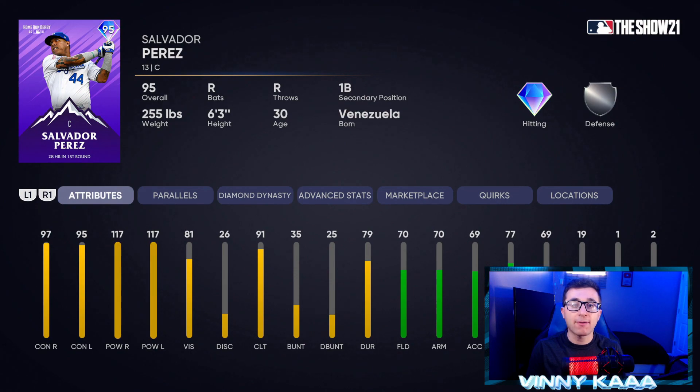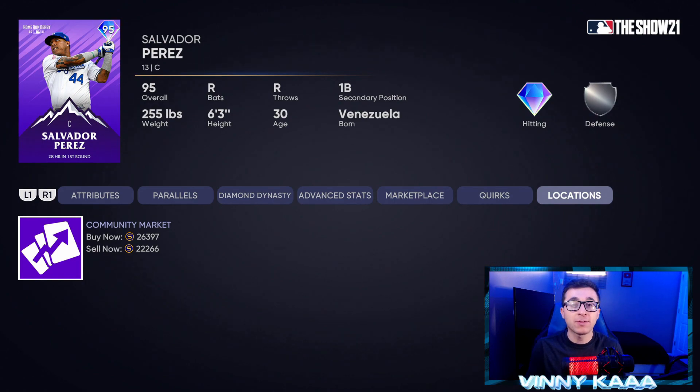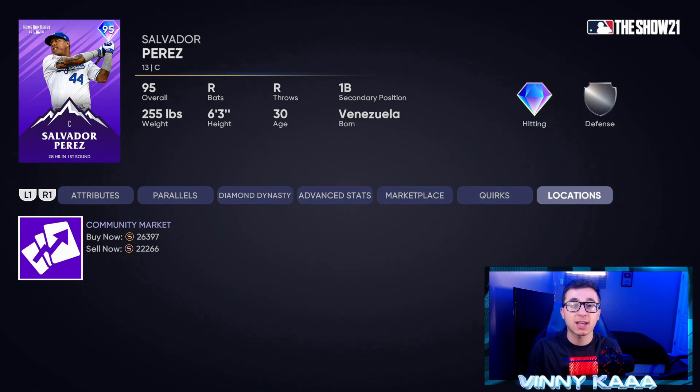At number 3, we have the 95 overall Salvador Perez — the first of two Salvador Perezes on this list. This is the home run derby card with diamond hitting and silver defense. He's not the defender the other Perez card is, but he's an amazing hitter — probably a better hitter than the other card: 97 contact against righties, 95 against lefties, and 117 power against both righties and lefties, which is amazing. 70 fielding, 70 arm, 69 arm accuracy, 77 reaction time, and 69 blocking. Also has 19 speed — very slow. But he's very affordable at 26k on the market.